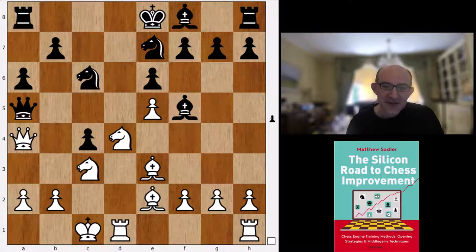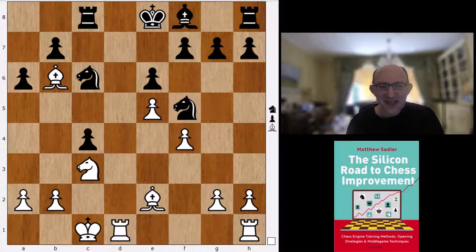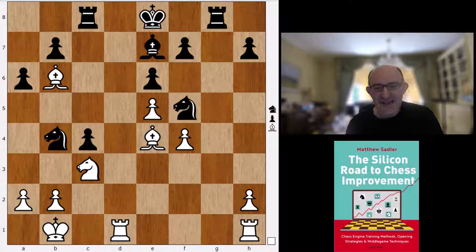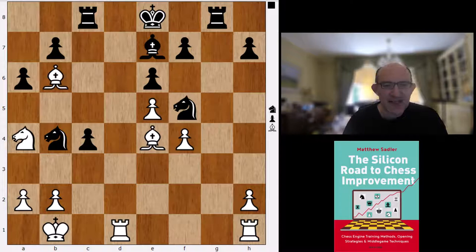Knight c3, a6, castles queenside looks aggressive but black manages to exchange off the queens. Takes, takes. Knight f5, Knight f5, Bishop b6 — still completely in mainline theory. Rook c8, g3, Bishop e7, Bishop f3, g5, Bishop e4, takes, takes, Knight b4, King b1, Rook g8 — and here Komodo suggests a new move. Rook f1 has been played in a correspondence game; here Komodo wants to play Knight a4. It's not trivial for a human player, but in principle this should be drawn. Komodo ends up with an evaluation of about 0.1.